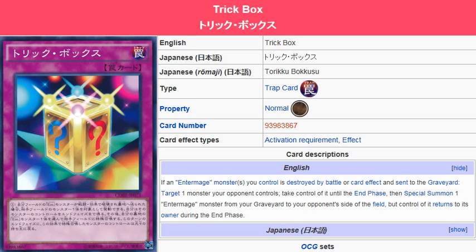I'm assuming the Intermages have a card with an effect that activates when it gets destroyed by battle, so that would probably be your main target. On top of that, it has the effect where you give your opponent a monster, so you'd want to give them that monster.